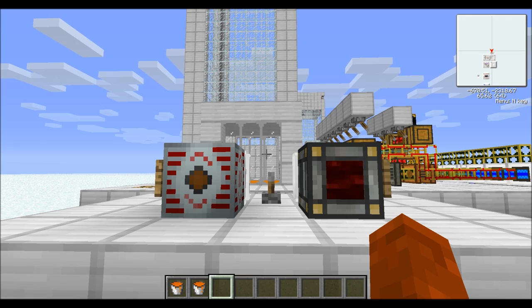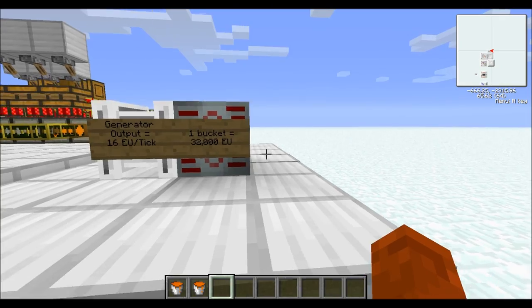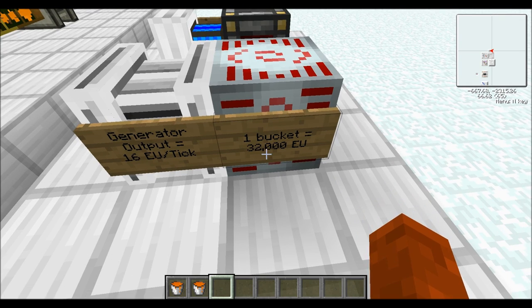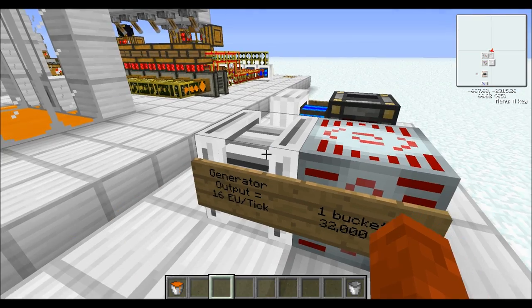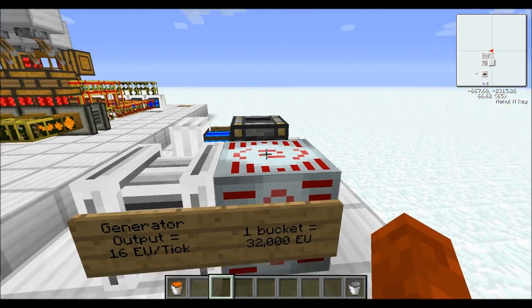I have two buckets of biofuel now, so I'm going to show you what biofuel can be used for. Basically it can be used to produce electricity at a production value of 32 EU per bucket — you just put it in a bio generator and it'll produce electricity for you. These are not the best source of EU, but they're not a bad renewable source.